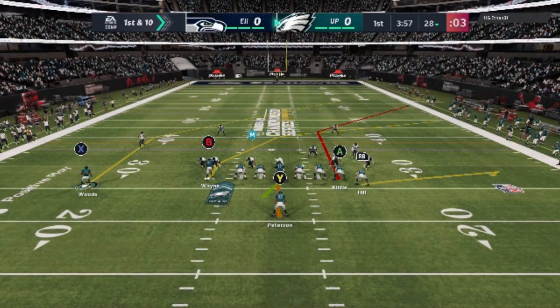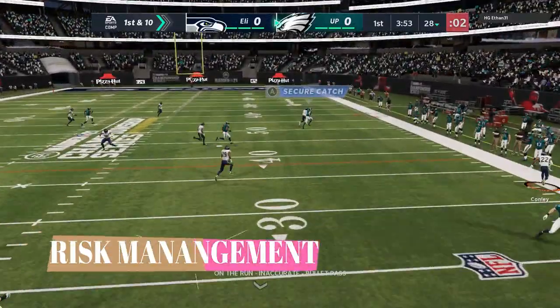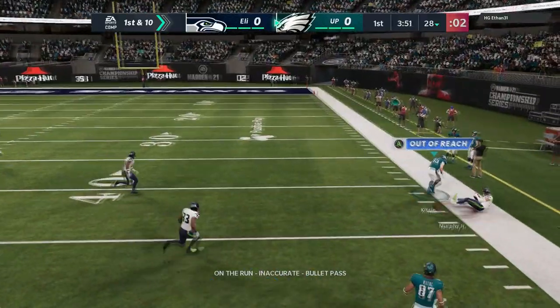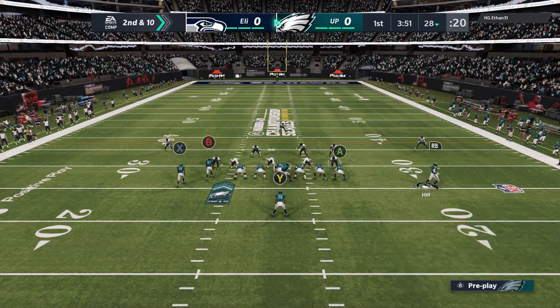I'm motioning out this receiver — it doesn't have anything to do with this particular play, but the next play it will. That way either he doesn't notice when I do it on the next play, or maybe he does, but I want my offensive plays to look consistently the same. On this play he's pretty much got it locked in man coverage, so I'm going to throw it to the closest receiver to the boundary. It's all about risk management — either my guy catches it or it's out of bounds.